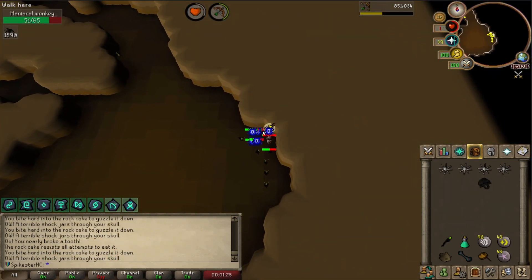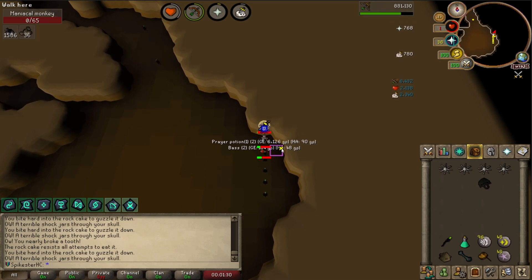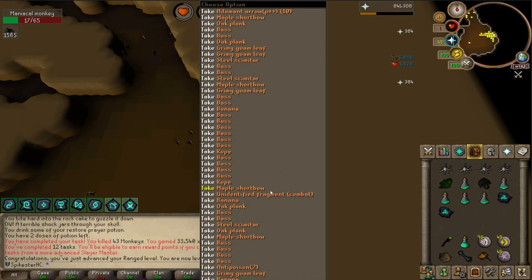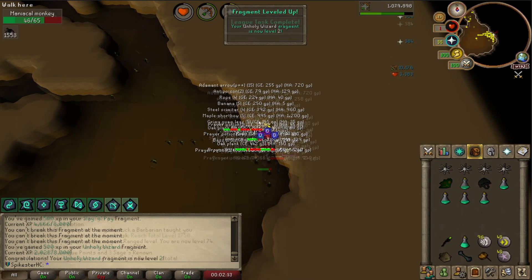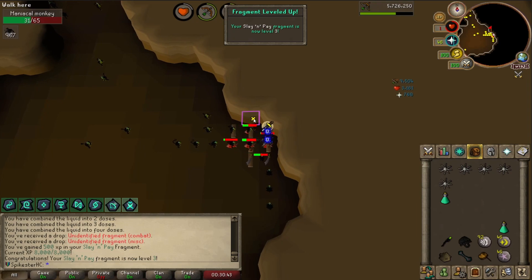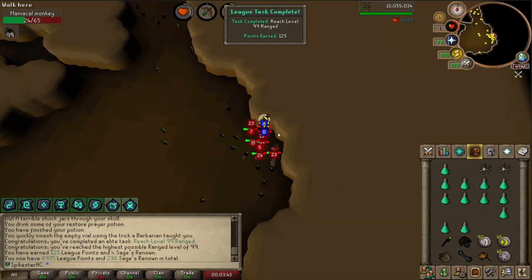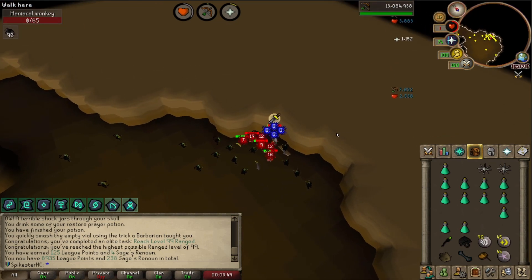I'm doing the Black Chins and the XP is pretty insane — getting like 10k XP drops. The amount of fragments I'm getting is kind of crazy. Bottomless Quiver level 3. Unholy Wizard level 2. 1,750 total level for 50 points. Unholy Ranger at level 3. Slaying Pay is at level 3. You get a ridiculous amount of fragments here. Unholy Wizard at level 3 — I'm getting like 12m XP an hour, and there it is — 99 Ranged.